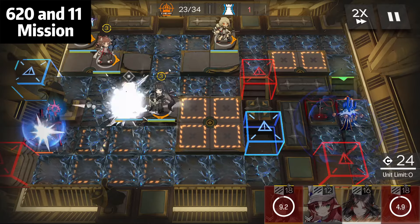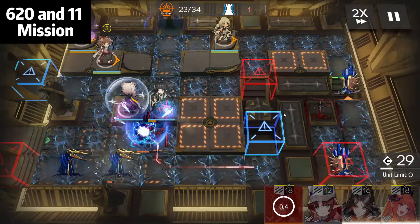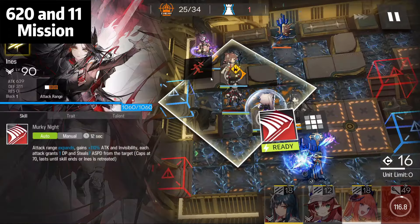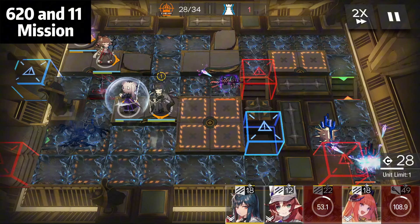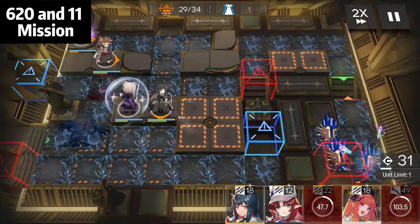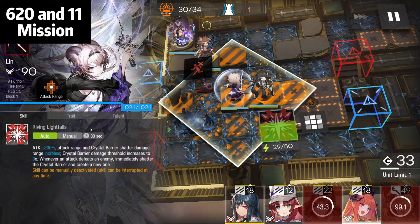Now wait for our Ines to die. Golden Glow skill ready — immediately use Golden Glow skill. When Ifrit is dead, Ines facing the right side and retreat your Ines — we just want the invisibility right here. Don't use the Lin skill here, because Lin has a barrier and if you use the skill, the barrier will be gone.